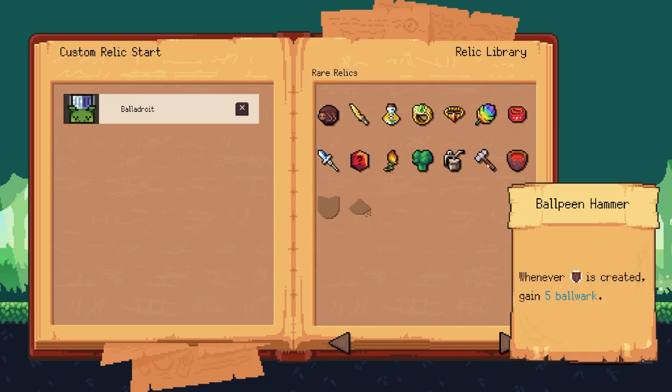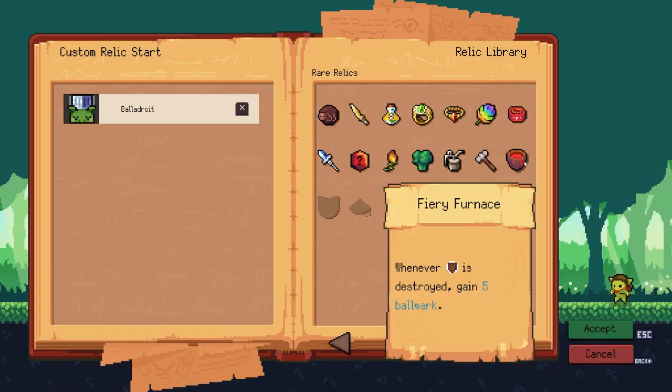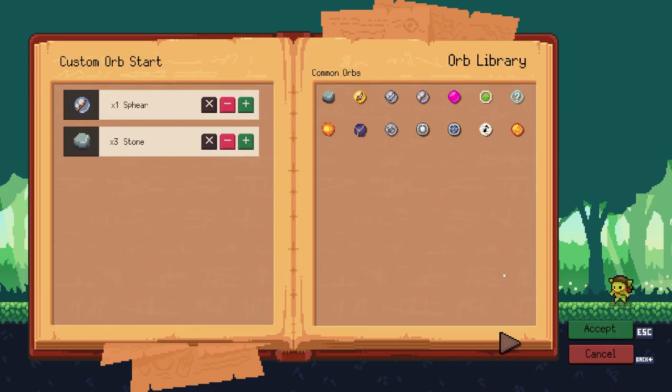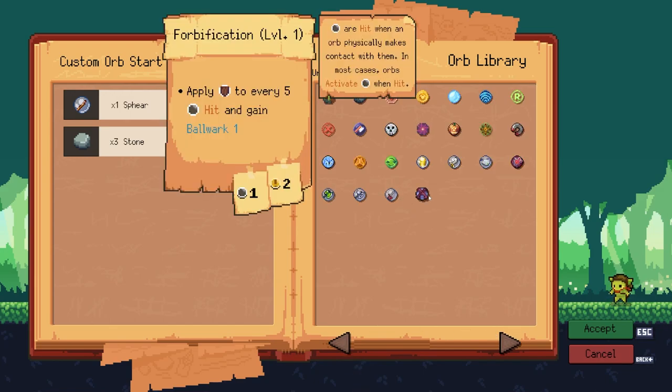Ball Peen Hammer is going to be one of your best bets, and Fiery Furnace is going to be another one. These two together, plus the orbs that give you ball work for making shields and breaking shields, is going to be your best bet. Apply a shield every five hits and gain one ball work.